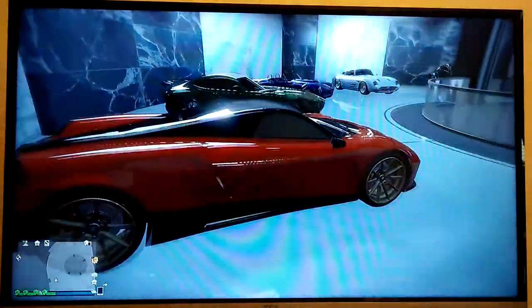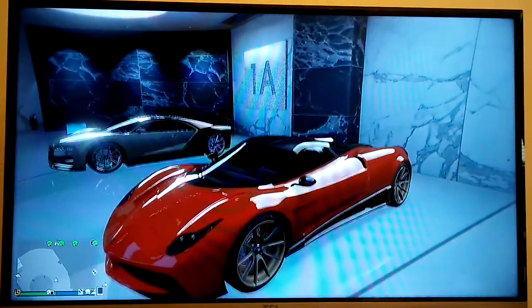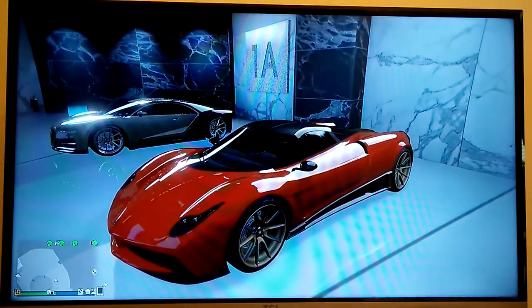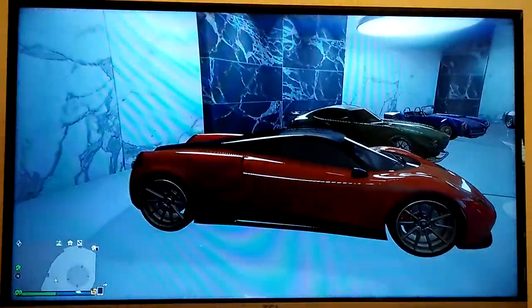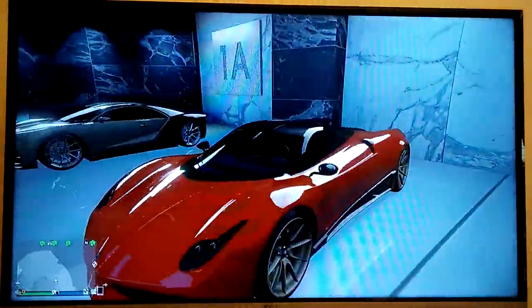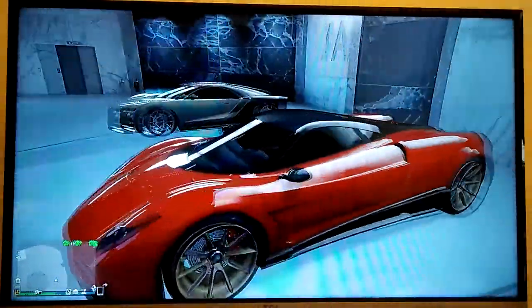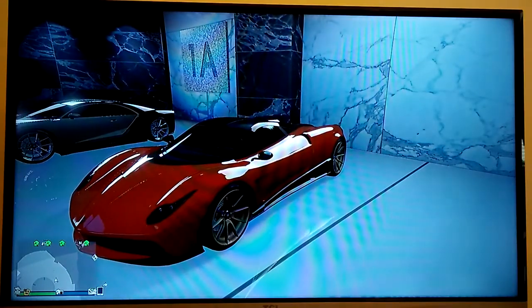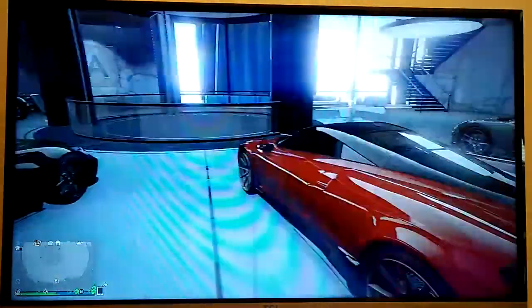Moving on to the Pagani Huayra. This is another favorite of mine. I think it's also a champagne color in real life — it was like a silvery pink salmon color. I didn't know how to get it through the Crew, so I went with this look. It's a classic red, not metallic, so it doesn't bleed into the black. It's got the gold rims. I've got two more of these — one that's all dark red, and another one that's a lighter red. That's definitely one of my favorite cars in the game. It looks absolutely fantastic.